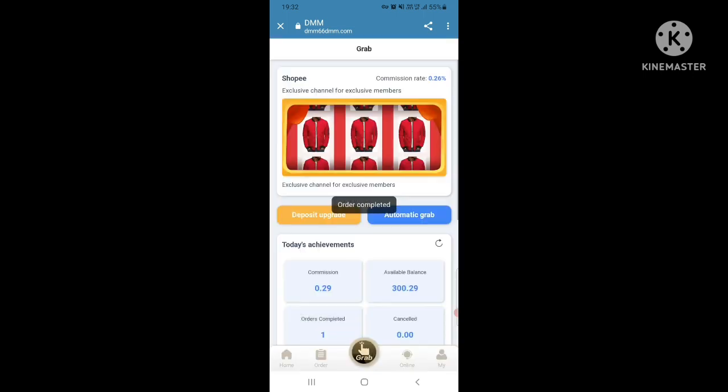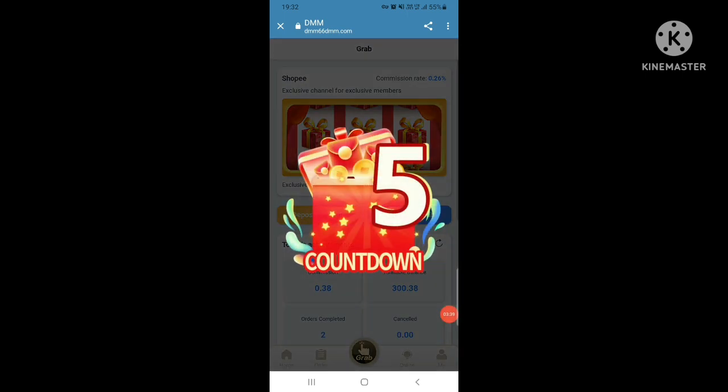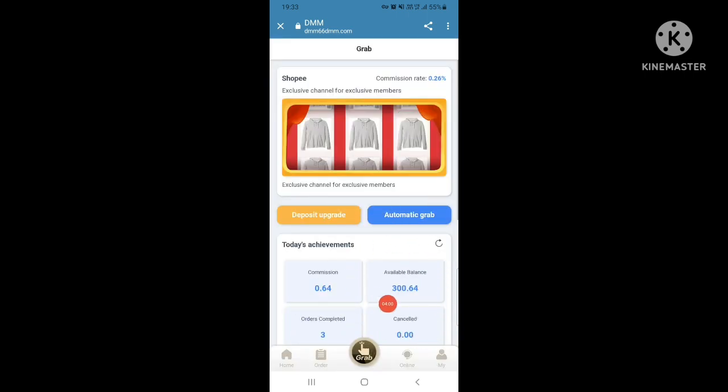Level balance shows up. Commission is 0.29, order completed. One more automatic grab — submit, order completed, commission is 0.38. Submit again and order completed.